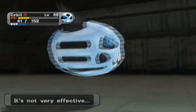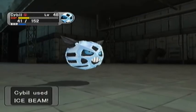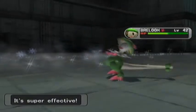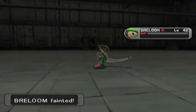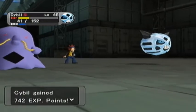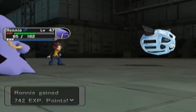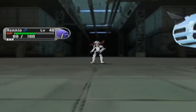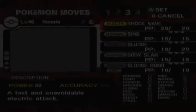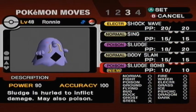It does critical hit, but it doesn't kill him. This Glalie, it's really weird — it uses Ice Beam on the Pokemon that are resistant to Ice Beam. It doesn't make sense. It's like it was trying not to kill Ronnie. Hey, Ronnie's pretty close to leveling up and learning Sludge Bomb. Let's just let him have that. There we go — he does learn Sludge Bomb. There we are. Bye-bye, Sludge.